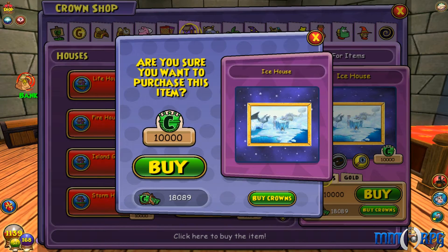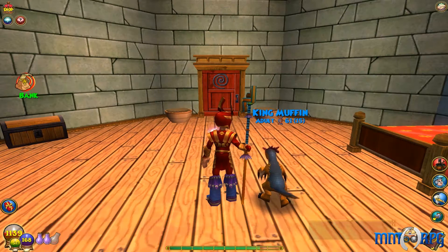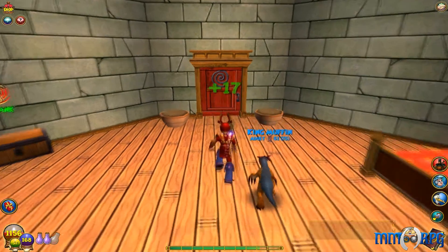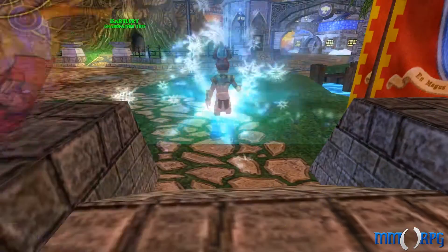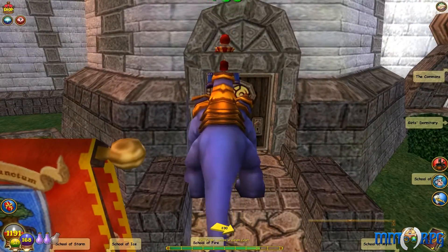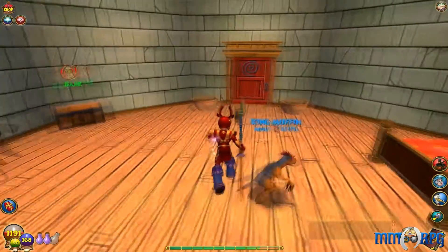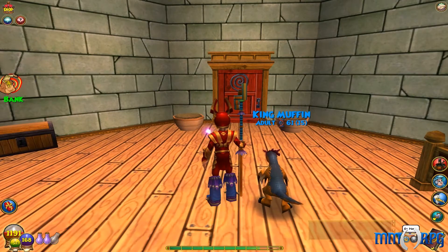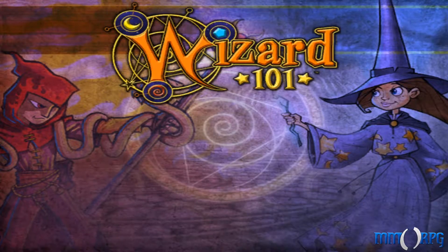Are you guys ready? So my ice house is officially purchased. Now let's see what happens if I go back in. I have to hit on my house here. Okay, I still have my dorm room. That's pretty cool. But if I hit home... this should take me...